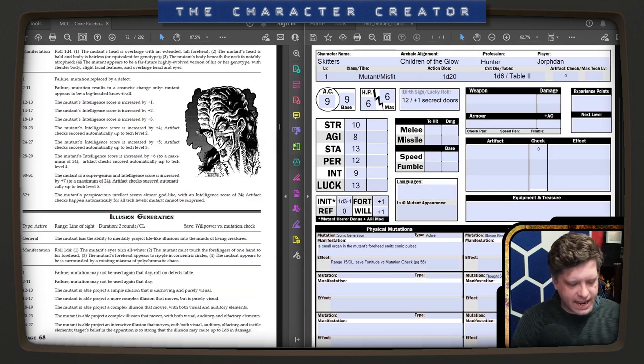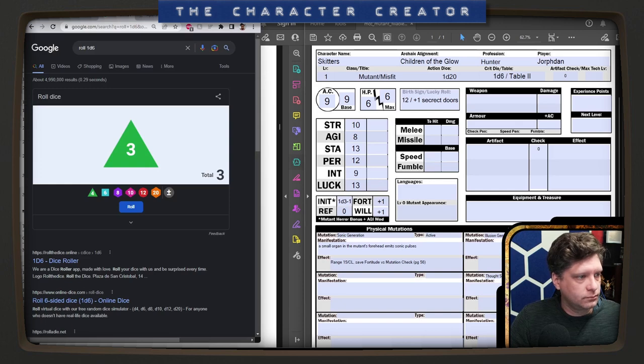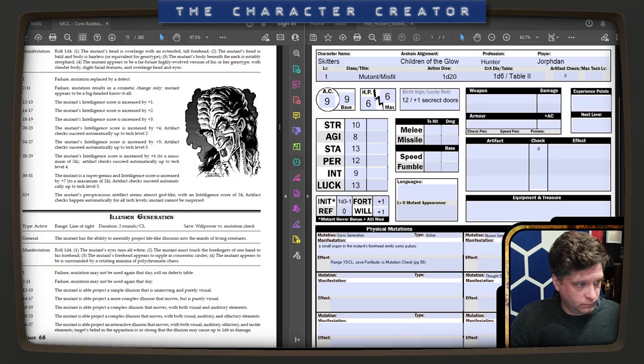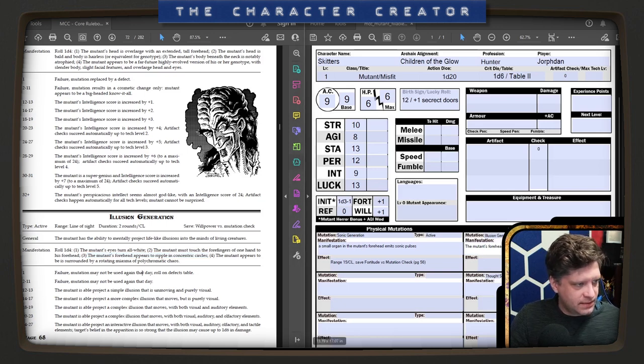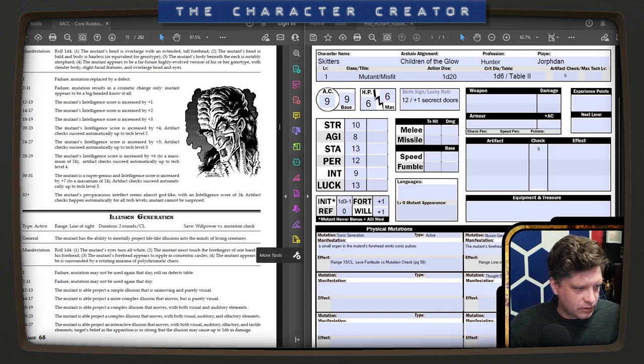Illusion Generation is also active. We're going to roll 1d4 — we got a three again. The mutant's forehead appears to ripple in concentric circles. Range: line of sight. Duration: two rounds per caster level. Save: Willpower versus mutation check — page 68. I'm able to project a simple or complex illusion. I like it.